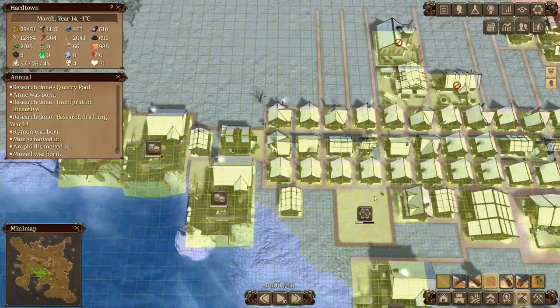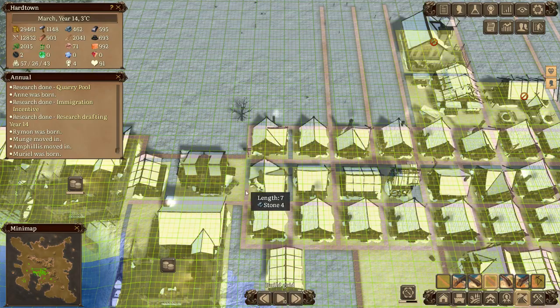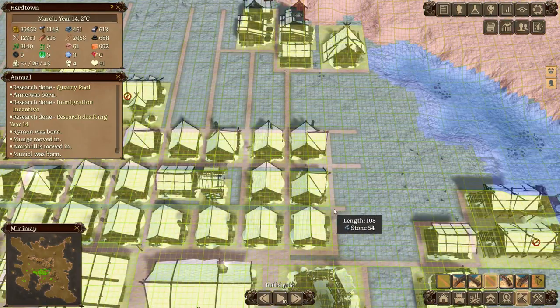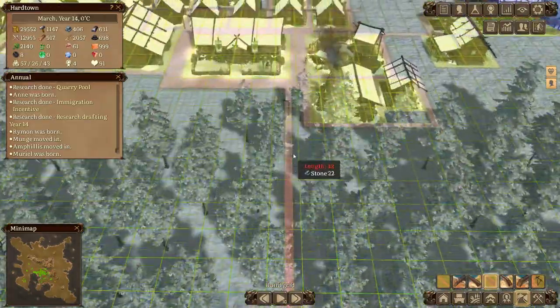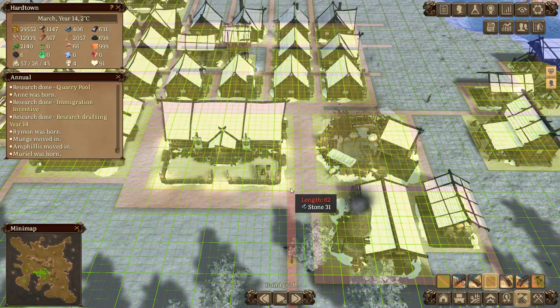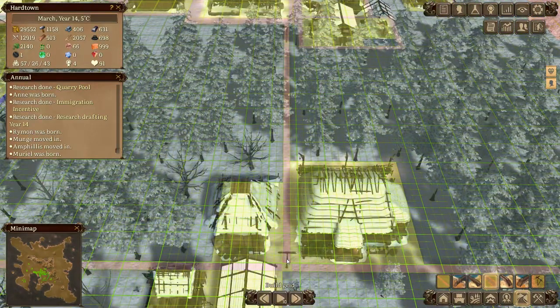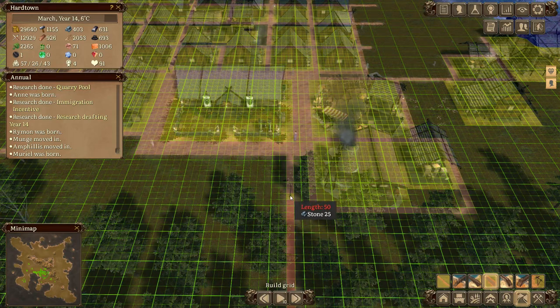I really should get a stone road going through the town and probably also put one going down here. Oh come on, give me a stone road - why won't you give me a stone road? I've not got enough stone - yes, that's it, isn't it?